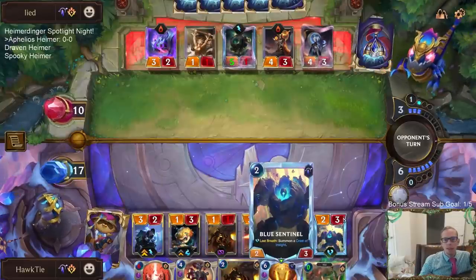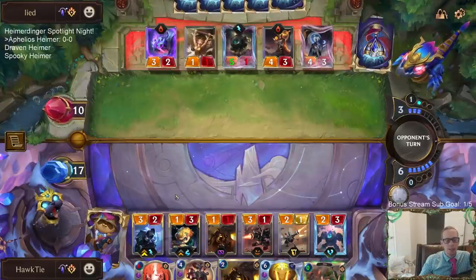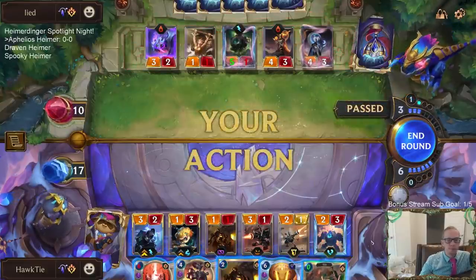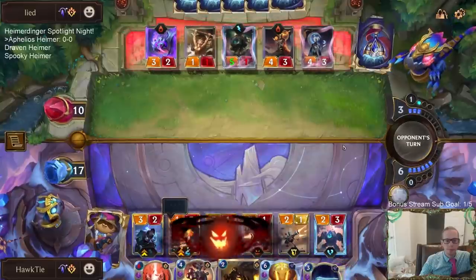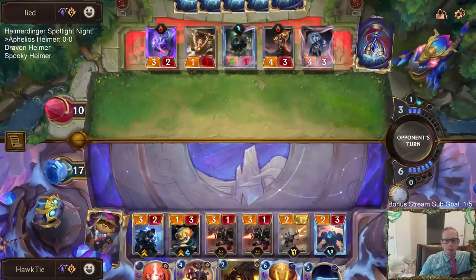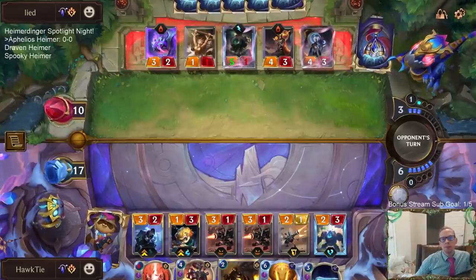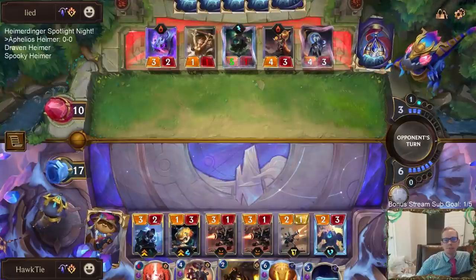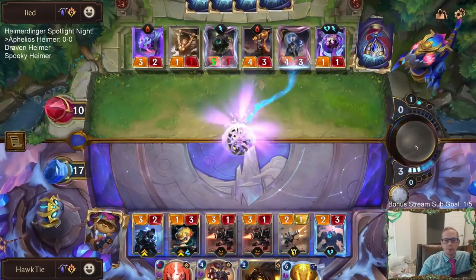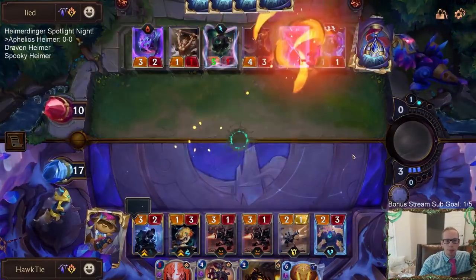Blue Sentinel is a card I don't want to draw right now — getting it out of the deck thins the deck so my draw steps are better. I had to lead with the moon weapon so we can make the other moon weapon. Let's kill the 5/1 or the 4/3 — killing one of the elusives. We should level up Aphelios, and now we'll get moon weapons each round. There's also a leveled-up Heimer.